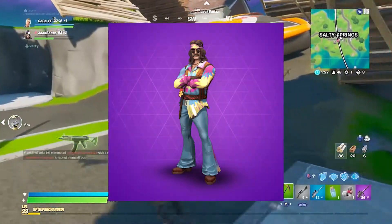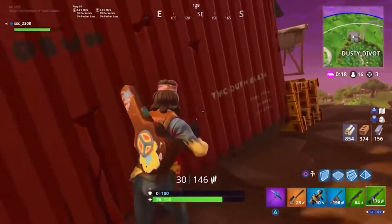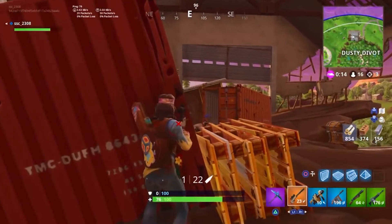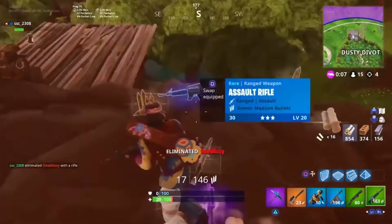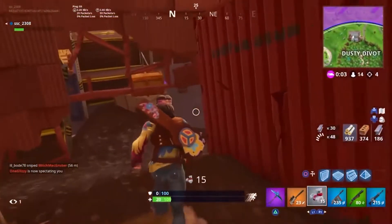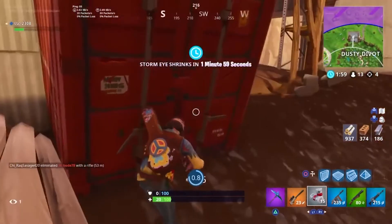For the 5th spot we have Far Out Man. Far Out Man represents a retro hippie and is shown with his bright colours and long brown hair. This costume is part of the Flower Power set and purchasing this outfit also gives you the Summer Strummer Back Bling. The skin was released on the 2nd of September 2018 and has only been seen within this year.